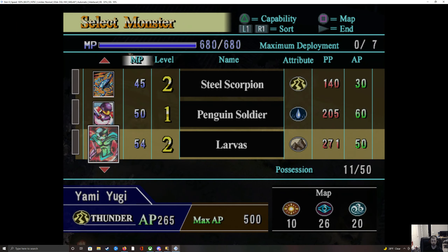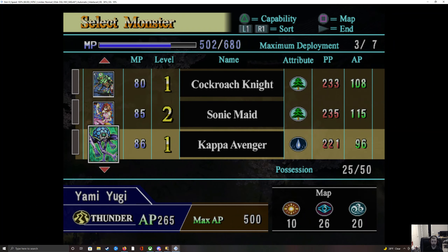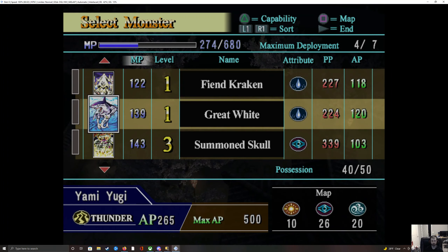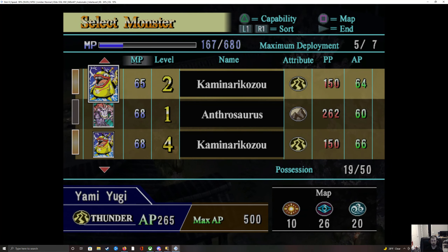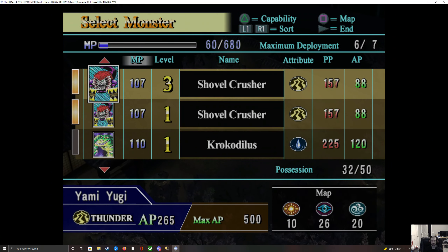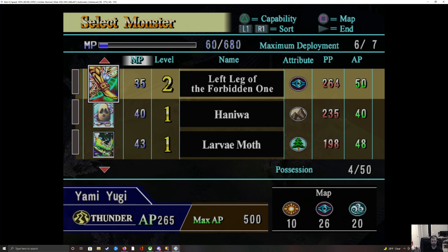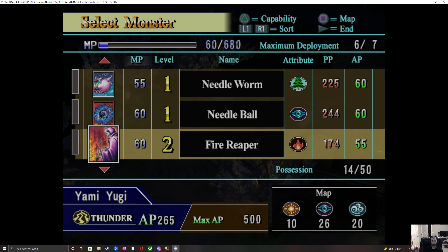I'm going to put in two Kozus, a Steel Scorpion, a Zoa. I'll also put in a Shovel Crusher — actually, I'll do three Shovel Crushers. And last one, I have 60, so I'll do Needle Ball.